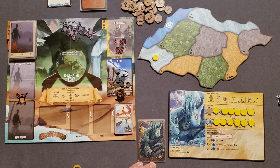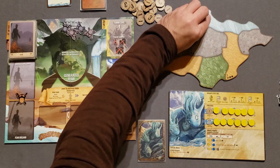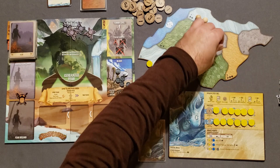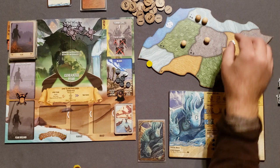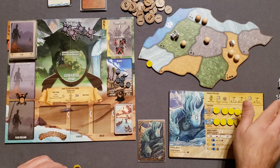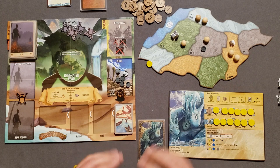Now we're going to populate the board. The board gives you symbols in the different areas telling you exactly what you need. We need two Dahan here, one Dahan here, one here, and two here. It's always six Dahan on each board, one town, and one city. Then we're going to add one blight to the board. I have the blight upside down just for ease of grabbing — my big fingers have a hard time with them right side up. It has nothing to do with gameplay.